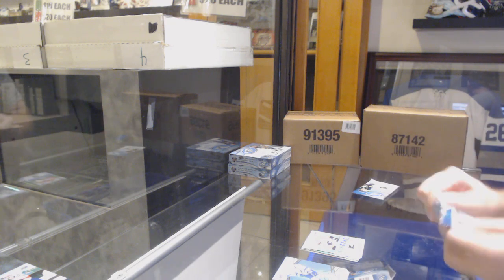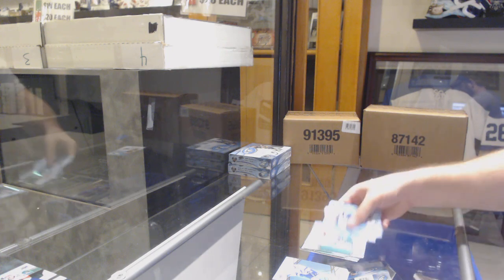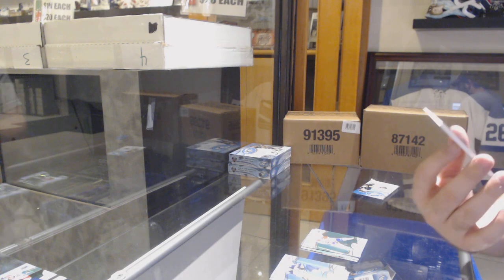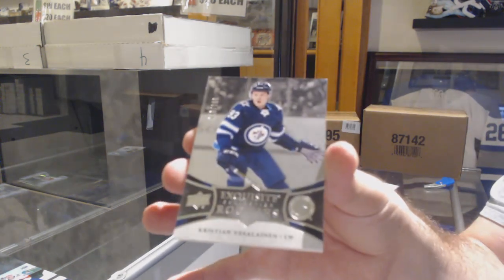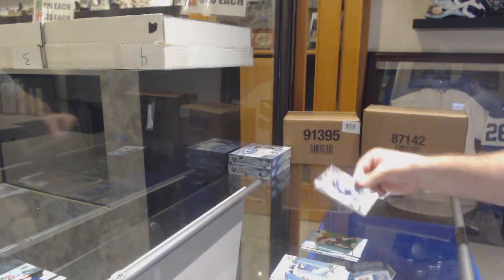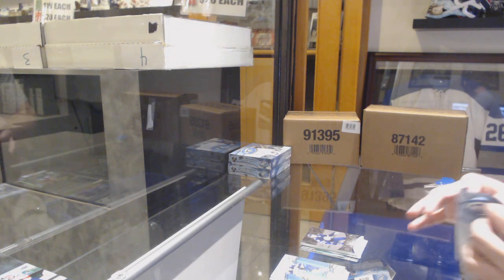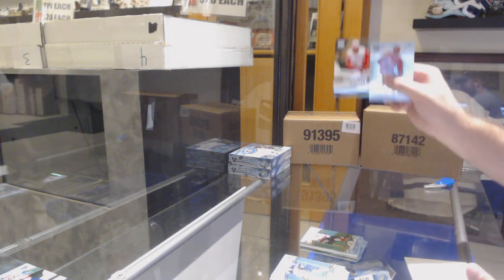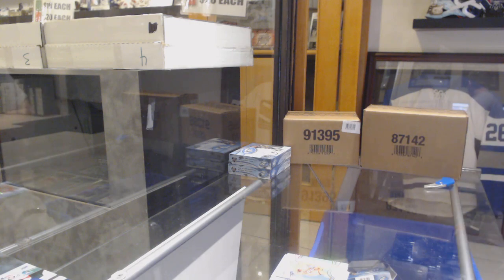Habs fans are picking the Habs over the Leafs — what a shocker. Domi green for the Habs and a Vasilainen to 2.99 for the Winnipeg Jets. We've got a Panthers Barkov and a 9.99 Ice Premieres for the Red Wings Joe Hicketts.